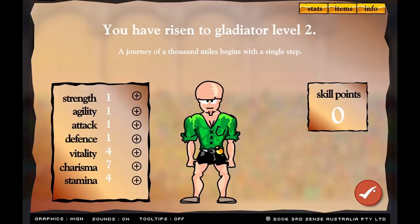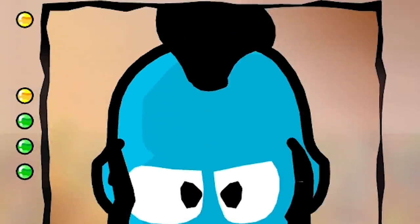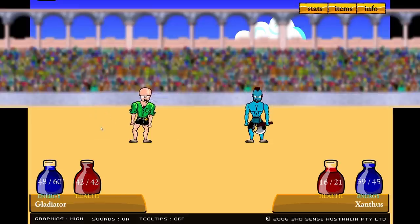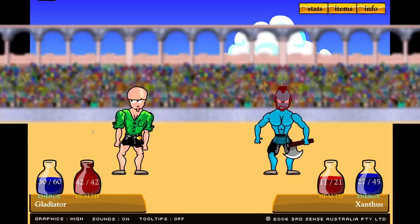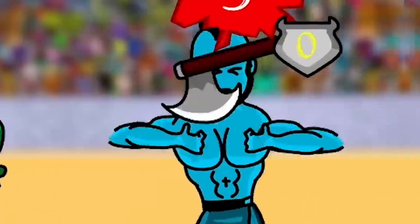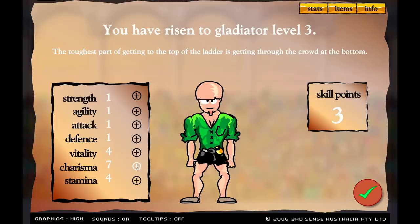We add three charisma and enter the battle once more. This is Xanthus - he has a Mohican, but I don't think that's enough to stop my shouting. Get back - five damage! I've taken half his health just by shouting at him - he's like a Mr. T knockoff. One more quick attack and his leg is ripped off. We get more charisma - we're so charming!